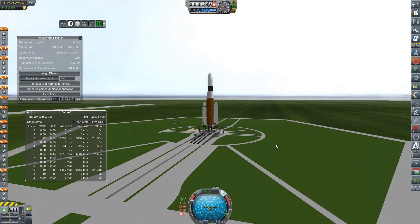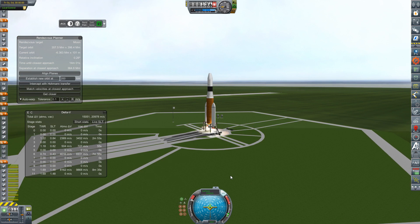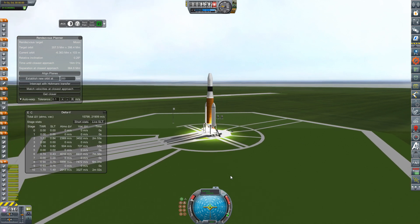SAS is on, throttle is set to full, the rocket is fully fueled. Our relative inclination is down to about 0.26 degrees with the moon, so that is acceptable. Ignition sequence start. We are lit. Let's get those clamps off.